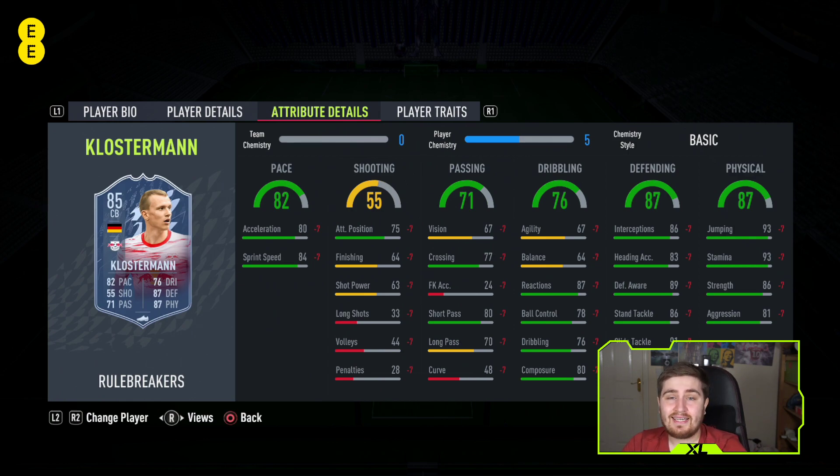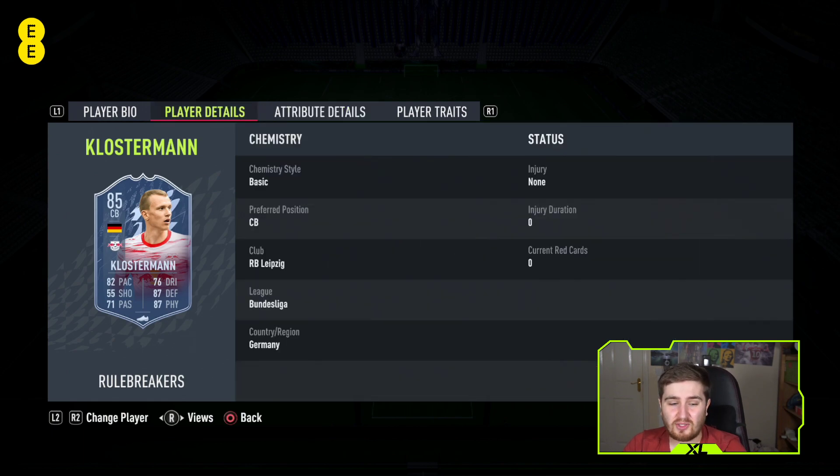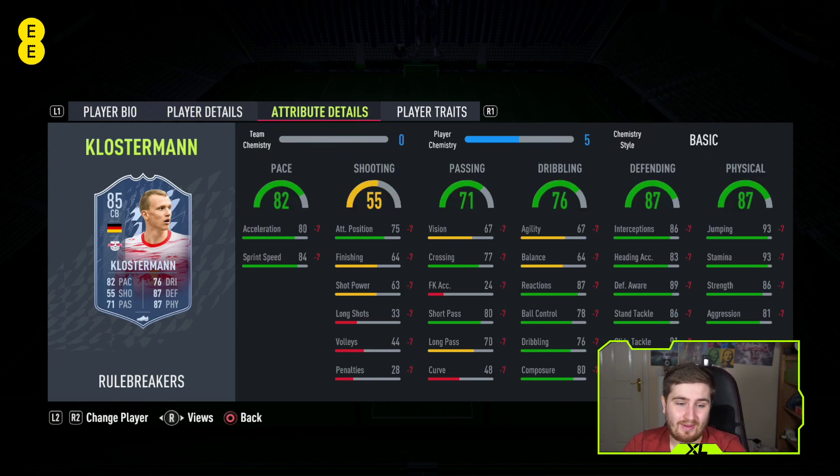Now to center backs. For center backs you want high pace - more so on the sprint speed side - and decent agility to deal with through balls. That's why you won't find Virgil van Dijk and Varane on this list, partly because their body type and agility isn't enough to turn quick when it comes to chip through balls. You need decent agility and pace to deal with them, plus elite defending and physical. Klostermann, whilst a bit slower, has much better defending and physical, is good on the ball, and will be an elite center back on this game.